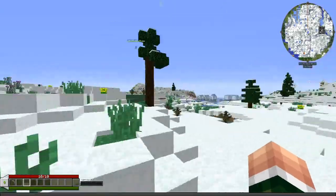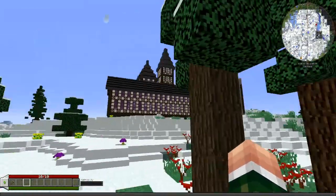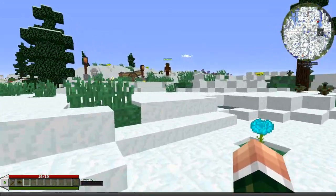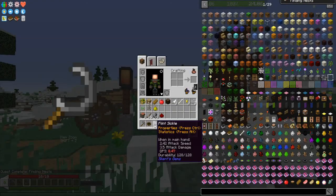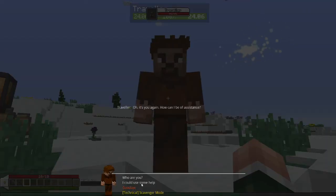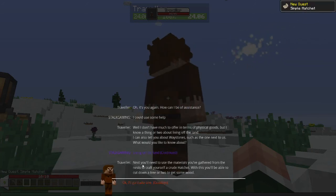We'll have to go back over here and get another one — I got overexcited. Oh wow, you hear that noise from me running? That's cool. Oh, there's one — let's go ahead and turn this in. Turn in our fancy quest. Oh it's cool — he gave us a little sickle thing here. We'll put that up here. Okay, what was our next quest? Living off the land — next you'll need materials gathered from nests to craft a crude hatchet. With this you'll be able to cut down trees for some wood.